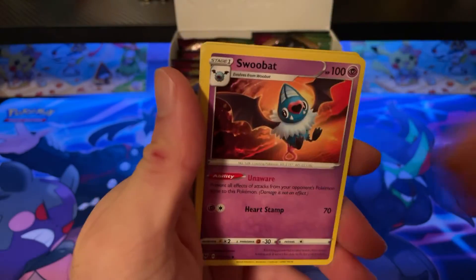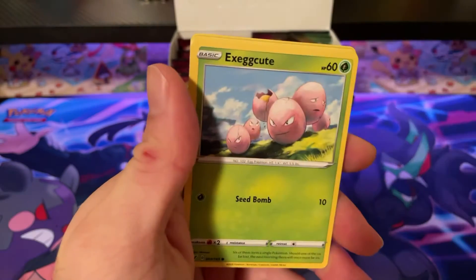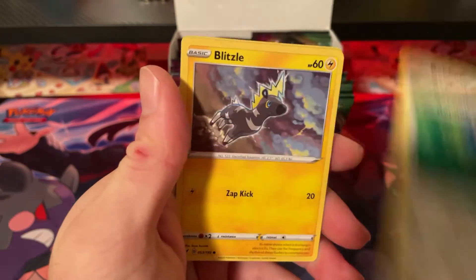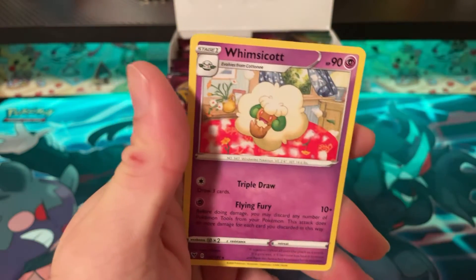Pack ten: Metal Energy, Swoobat, Loudred, Zubat, Whismur, Exeggcute, Woobat, Beldum, Blissey, Electric-type, and Whimsicott.